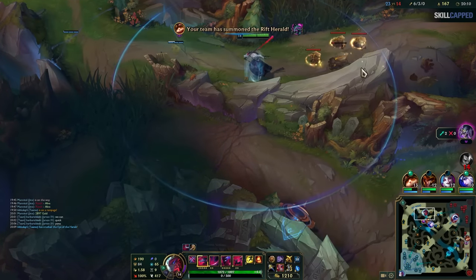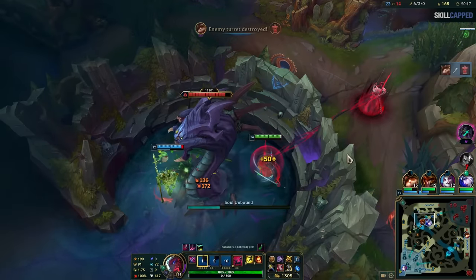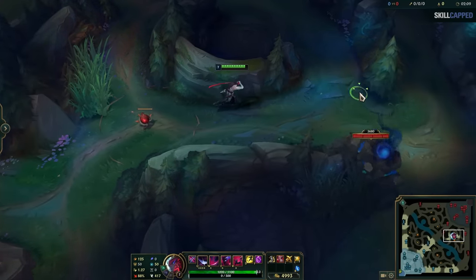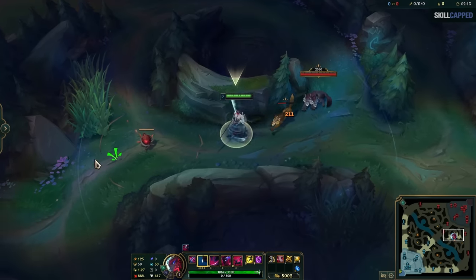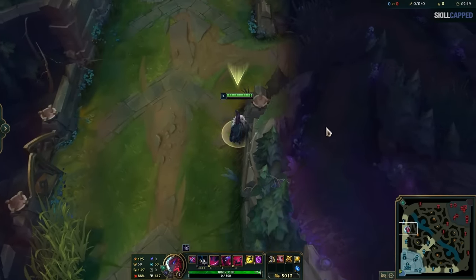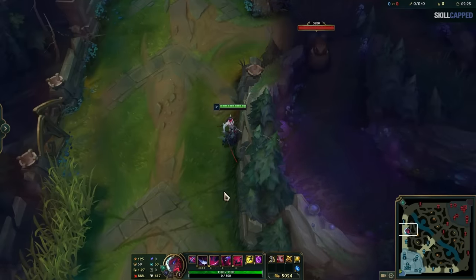Yone has a lot of mobility options in the jungle you want to keep in mind. For example, you can hop over walls with your E to build Q3 on a target, then actually dash past the wall permanently. You can also build your Q3 with jungle monsters that are out of vision but that you know are still alive. The angles to hit camps from over a wall are pretty obvious in most cases. Good Yones track the camp's movement speed towards them and Q where it'll be after it's been aggroed a few seconds — that may take some practice, but it's definitely worth learning.